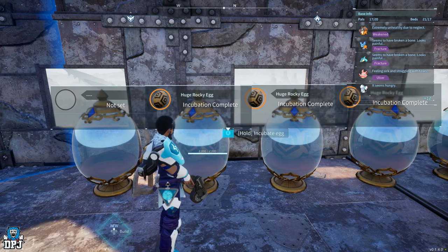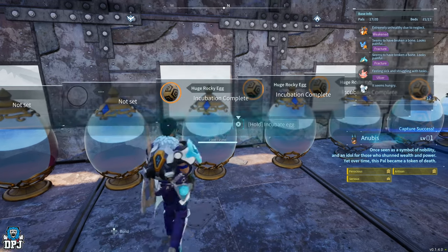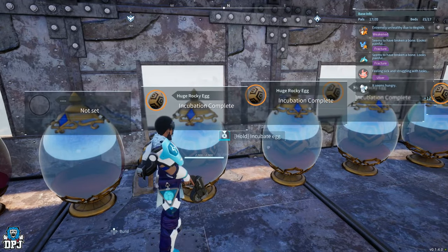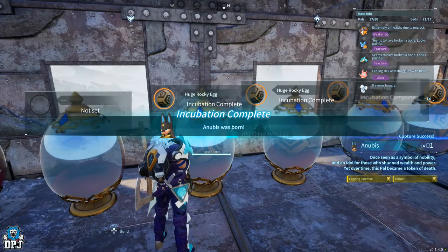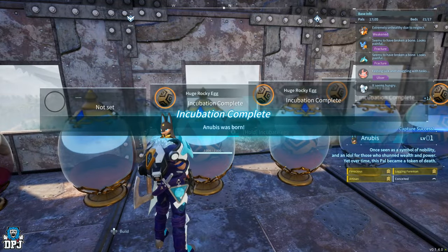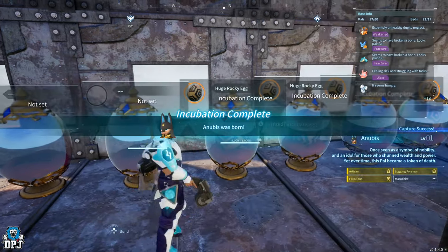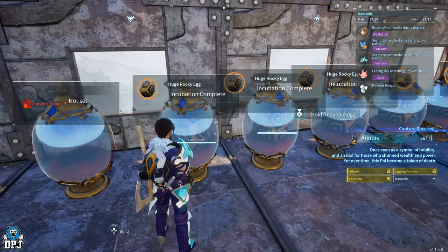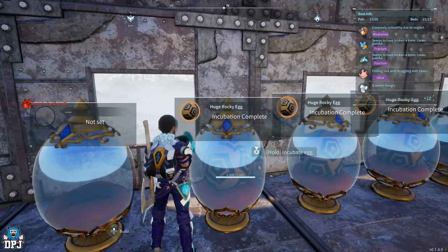Ferocious and Conceited - not bad. I still can't believe what I got earlier. Oh my days - Ferocious, Serious, Artisan, and Foreman! What does Ferocious do? Something to do with attack power maybe? I haven't actually had one with four of the gold perks - are they called legendary perks? I don't know. Give me four on one - that'd be cool as heck.